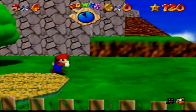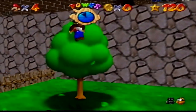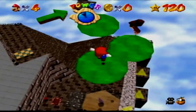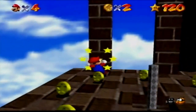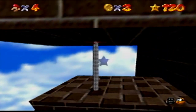Whomp's Fortress is not as good as Bob-omb Battlefield, but it's still a good experience. The easiest star is Fall onto the Cage Island — you use the owl to fly over the cage and aim with your shadow. While the hardest star is Shoot into the Wild Blue; aim with your cannon to the location on the pole, which can be a bit of a mess.